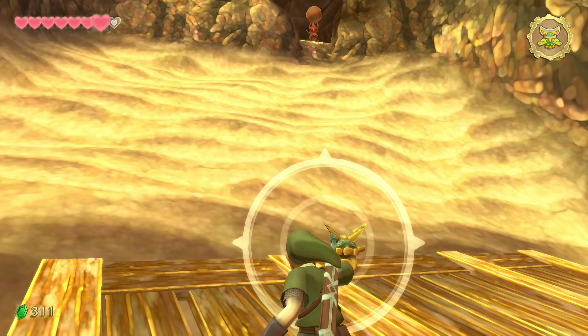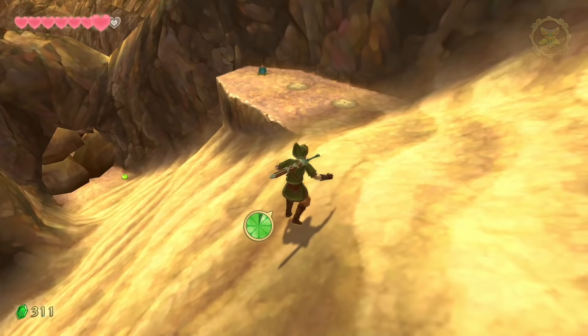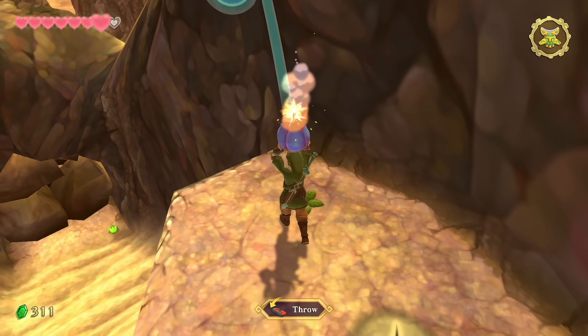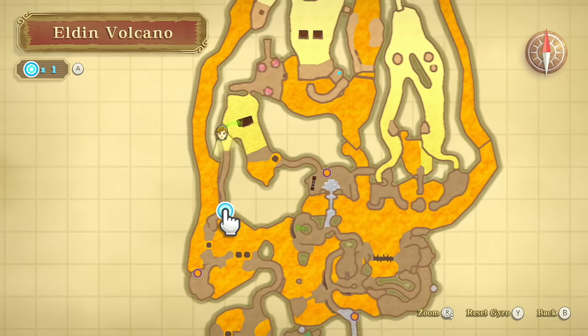The Bokoblin up top — pull out your beetle to make him nervous and he'll throw the rock down harmlessly. Before progressing up, find the one bomb here and throw it down to create a fast travel point between the volcano entrance and this area — saves a huge amount of time later.